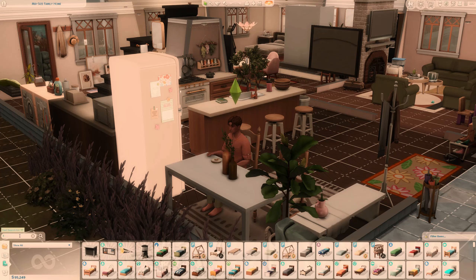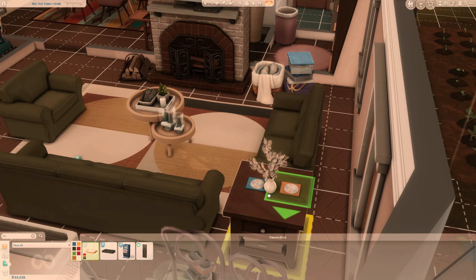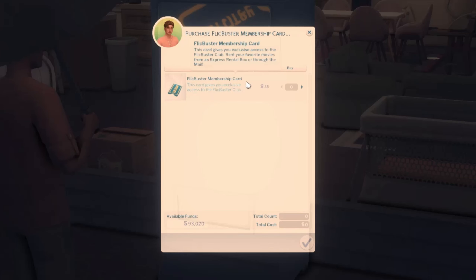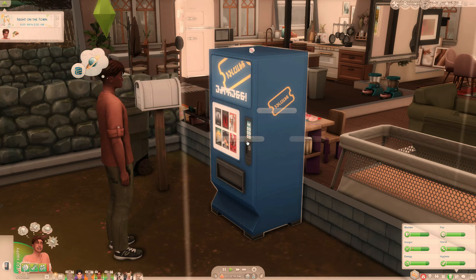I love that there are so many storyline ideas I can think of. If you don't have the pack you can just use it for decor, and you can also put it in your inventory if you're going on vacation. Hopping into build mode real quick, I'm going to type 'flick' — I assume FlickBuster stuff will show up — yes! So we have the FlickBuster box and we also have the DVD player. I'm going to place it — it fits so well right here on the fireplace. Here are the rental DVDs — we can buy a few of these, and they have a bunch of colorful swatches.